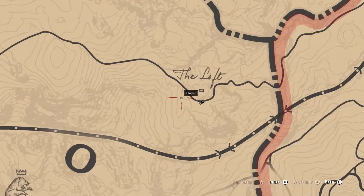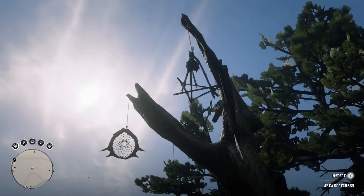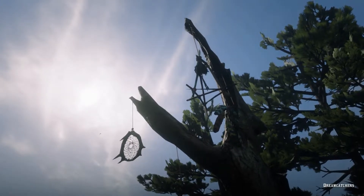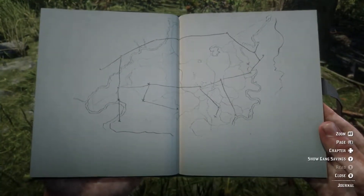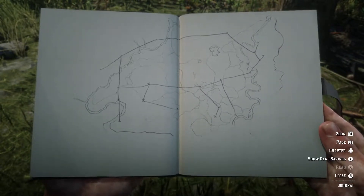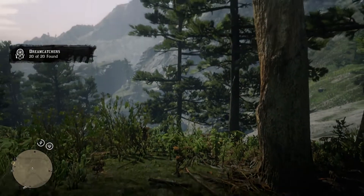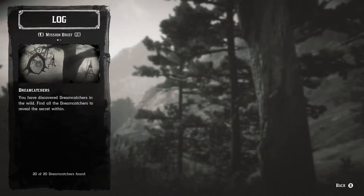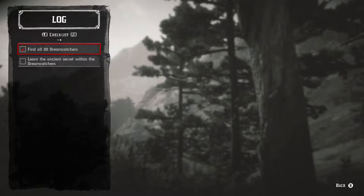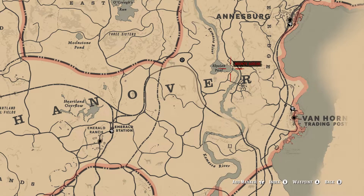Once you get all 20 dreamcatchers you will draw out a map in your journal, and that map represents all the locations of where you've been to get the dreamcatchers in your game. You also write down an X symbol. That X symbol is in the Elysian Pool area and that marks where the treasure is from completing this quest. Once you draw them up, you'll see we've managed to complete the dreamcatcher quest — now we need to claim the treasure, which is in the Elysian Pool area.